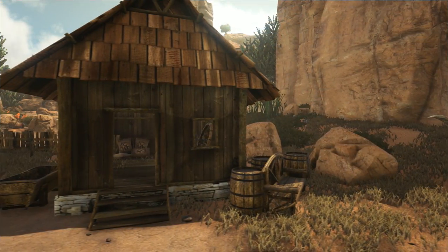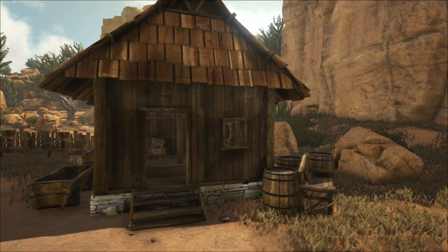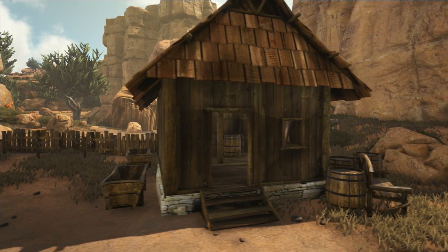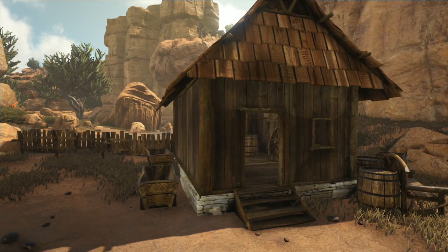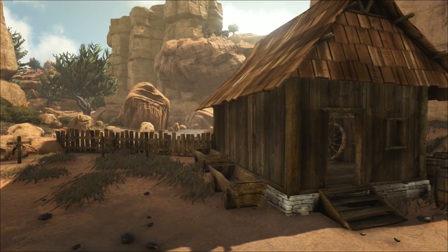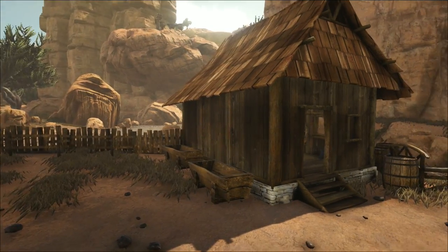First we have this wonderful little cabin that really fits into the Scorched Earth environment. This cabin is just so cool and is really pleasing to look at, as well as being uniquely designed and giving you that old western feel. The cabin is a single item so there is no need to craft any walls, foundations or ceilings.